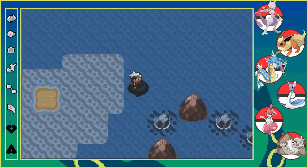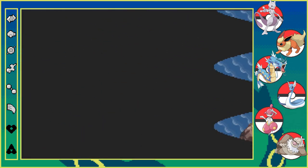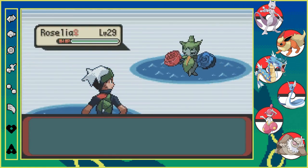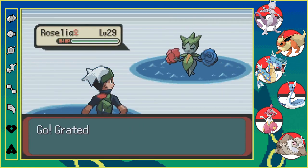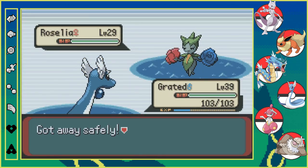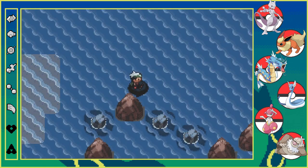We're going to try to skip as much as we can here. I think it immediately switches — oh, it didn't switch yet. I think we already encountered something here. I'm not sure. I'm going to run from it because it's just Roselia and there's no Rose Raid in this game. But even if it was our encounter, I wouldn't want it.